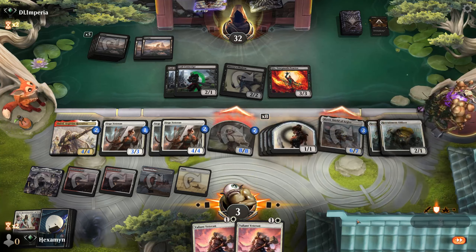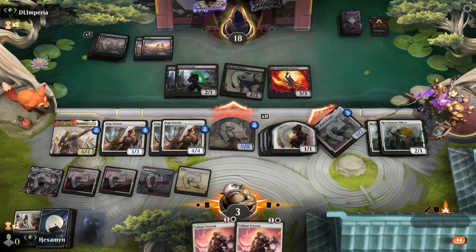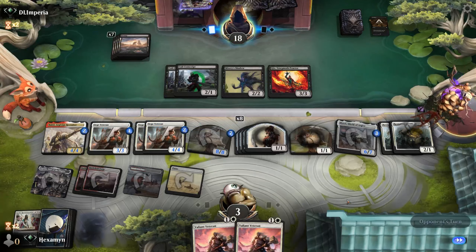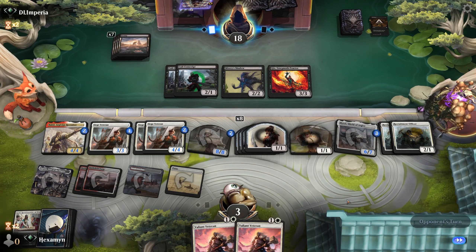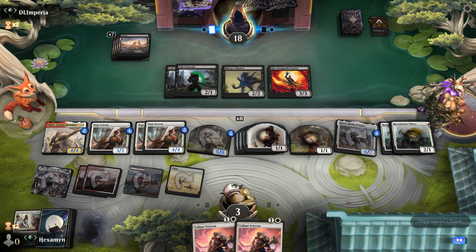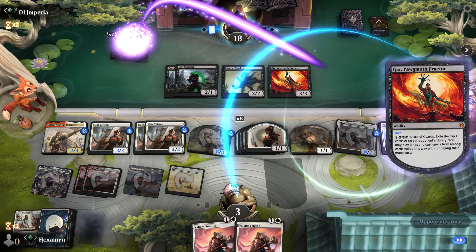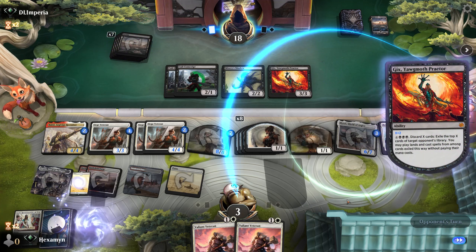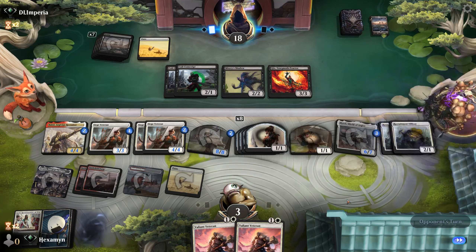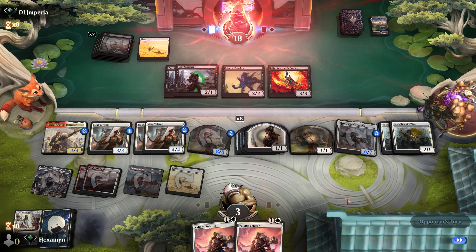I'm going to have to start attacking with Myral. We make 8 1/1s — this has got to be way too much for our opponent now. We use Recruitment Officer to find our Valets and we've got two major pump spells in hand. Opponent uses Gix to cast cards from the top of our library — just a Plains. They're having as much luck finding a Valet as we are, and they scoop it up.